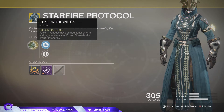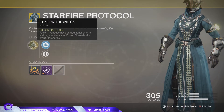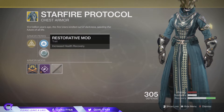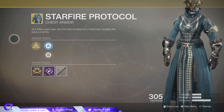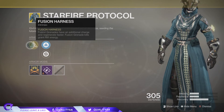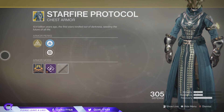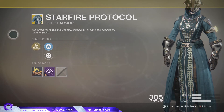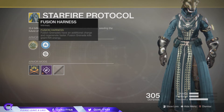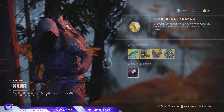Last but not least, we have the Starfire Protocol for the Warlock. For this you have Fusion Harness: fusion grenades have an additional charge and regenerate faster, and fusion grenade kills grant Rift energy. You've also got Mobility Enhancement Mod and Restorative Mod. In Destiny 1 this was much better because the grenades were just overpowered. It's still decent — fusion grenades do a lot of damage — but I wouldn't recommend getting this unless you love using the Dawnblade subclass.